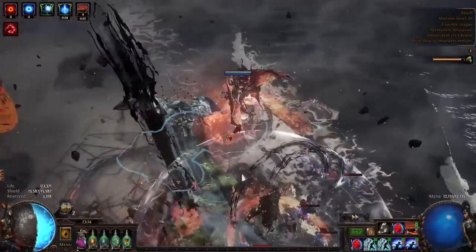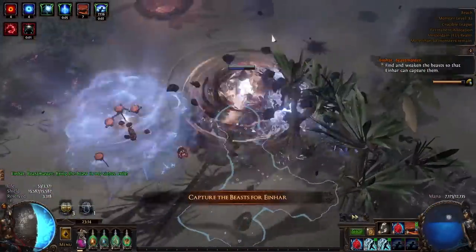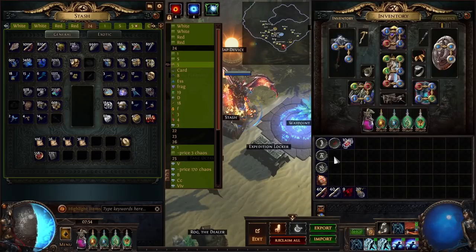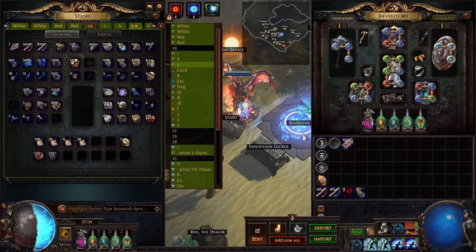I'm not going to go too in-depth on how bestiary works — I already made a lot of videos about that this league, so if you're interested make sure to watch them. So let's start with the setup for the white maps test. I did 40 strand maps, 30 belfry, and 30 fields — so in total 100 white maps.